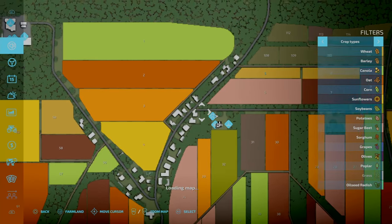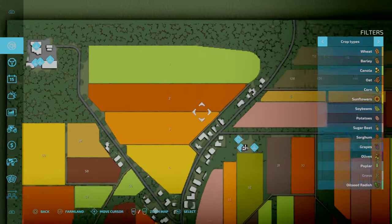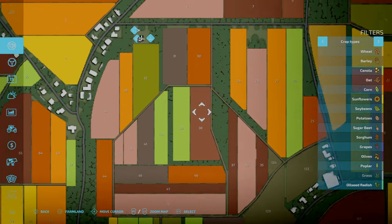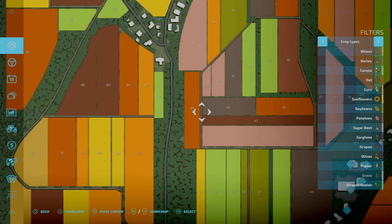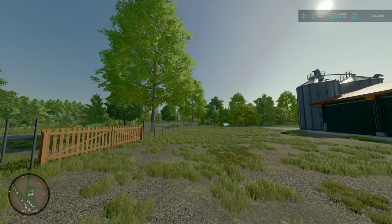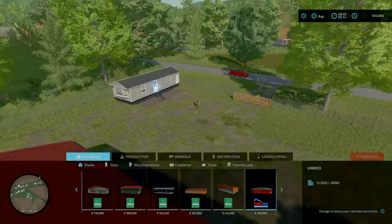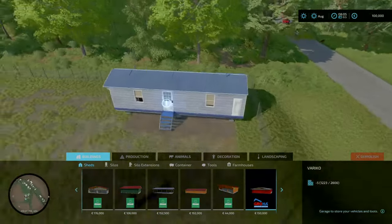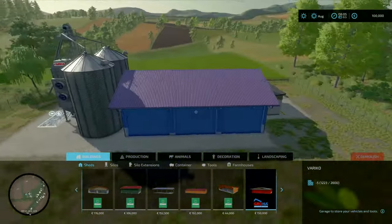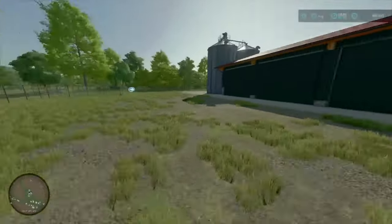So what we're going to do is go around and have a look at some of these sell points and nice fields. Just driving around — it is some beautiful hills. So what do we start off with? We've got a sleeping trigger here, a shed, a silo, and a workshop. That's it for the main stuff.